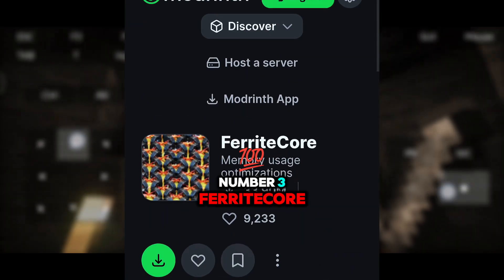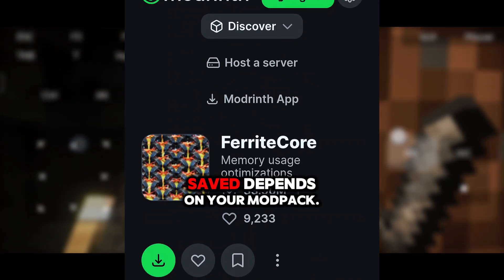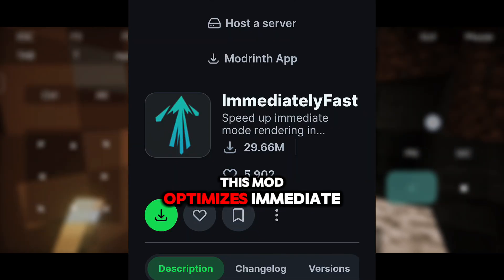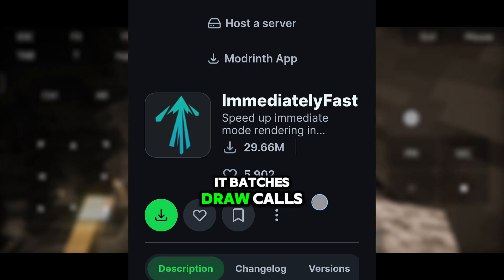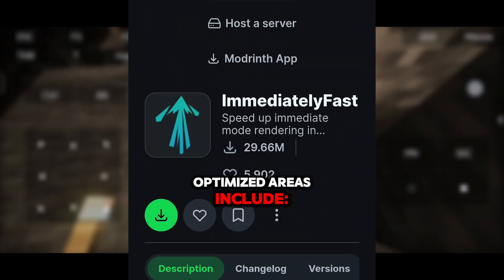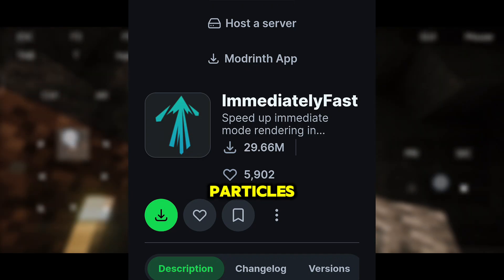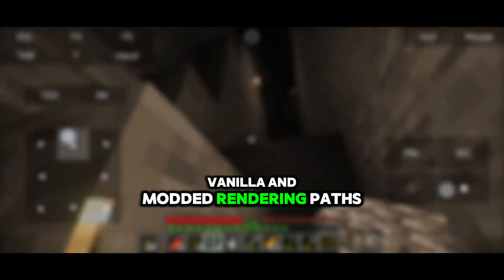Third, Ferrate Core. This mod reduces the memory usage of Minecraft in several ways. The amount of memory saved depends on your mod pack. Fourth, Immediately Fast. This mod optimizes immediate mode rendering by using a custom buffer system. It batches draw calls and uploads data to the Adreno GPU and Mali GPU more efficiently. Optimized areas include entities, block entities, particles, text rendering, map rendering, and vanilla and modded rendering paths.